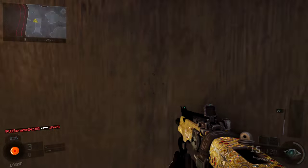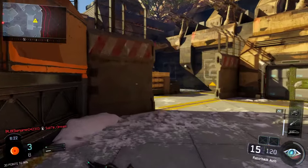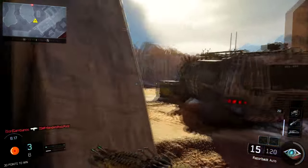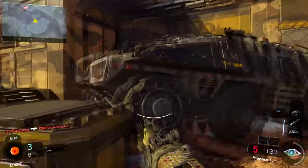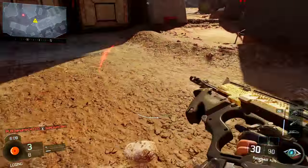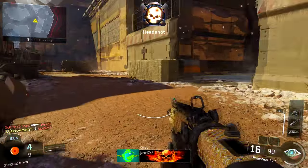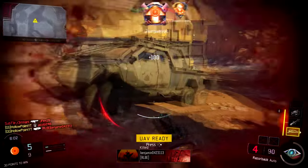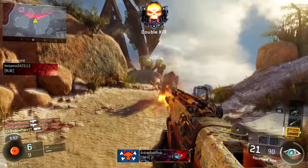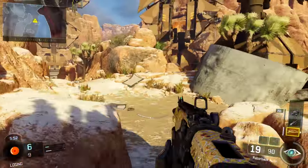We're looking at the best attachments to put on the Razorback to make it a little overpowered. When we talk about a weapon being overpowered, it's basically all about attachments. I'll give you the full class setup, but keep in mind it's all about the attachments. What I went with on the Razorback is the Grip, the Long Barrel, and the Quick Draw. The Grip reduces recoil, the Long Barrel increases range and damage, and Quick Draw lets you aim down sights faster.